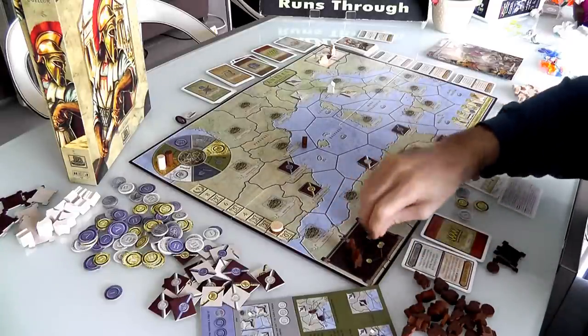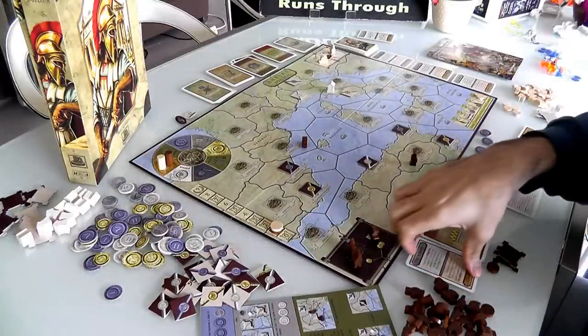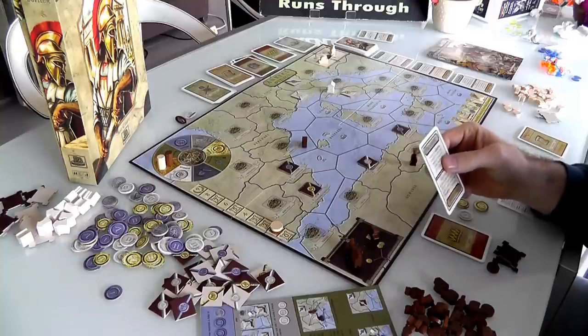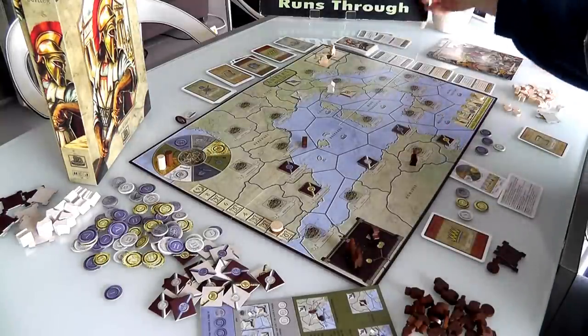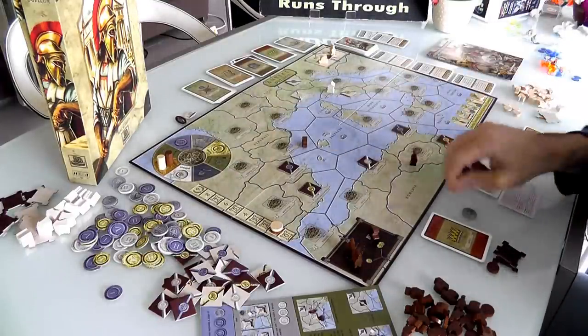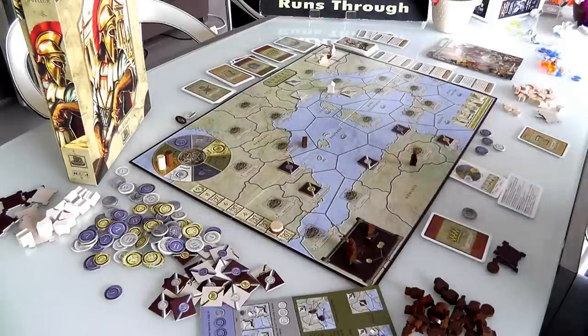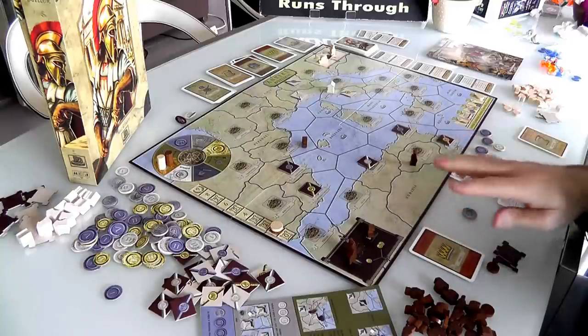I spend 1, 2, 3, 4. Before I'm done, I'll go ahead and use this Academy — when on science, collect 1 gold per opponent's know-how. I paid all this, but thanks to the Academy I got a buck back. I paid my 4 bucks and that was my turn.